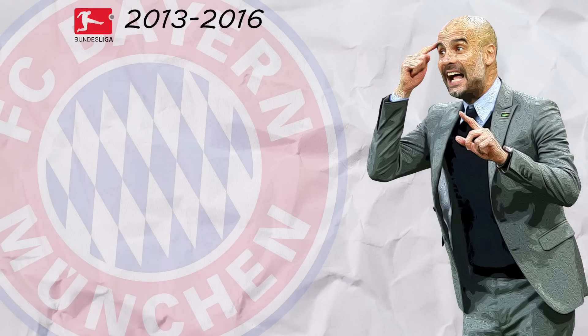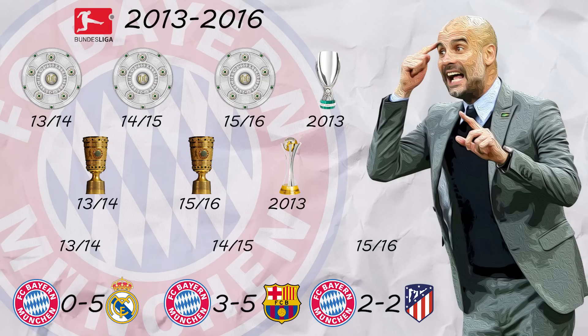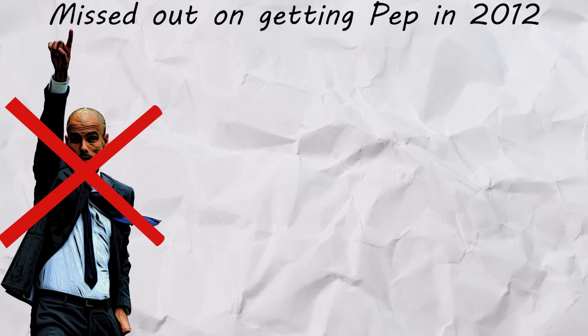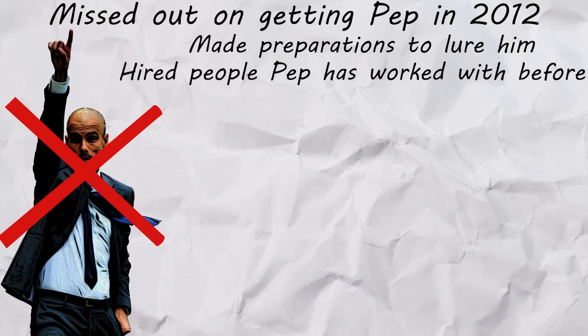At the same time, Pep had been experiencing success in the Bundesliga, winning 3 on the trot, a Super Cup, 2 DFB-Pokals, a Club World Cup, but he came under heavy criticism for only ever reaching the semi-final in the Champions League when he left. When City missed out on getting Pep in 2012, they decided to make preparations to tempt him to come to the club eventually. A major ploy was hiring former Barcelona employees that Pep felt comfortable working with.